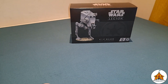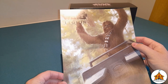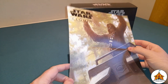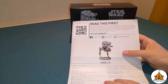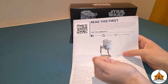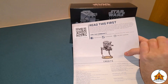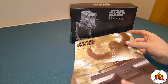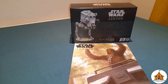So we'll start off with the insert sheet, and you get this lovely poster of Chewie sticking out the top of the AT-ST. On the back you have the QR code which will give you the instructions for the AT-ST, and then you've got your usual join the community part for Star Wars Legion. We'll keep it that way up because that's just prettier with having a Wookie.